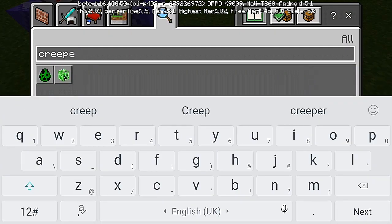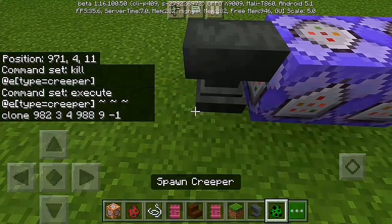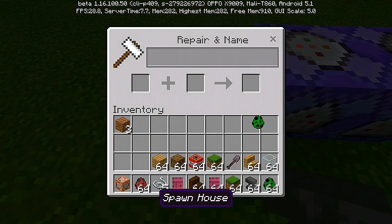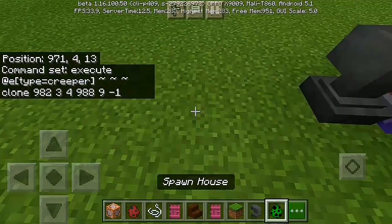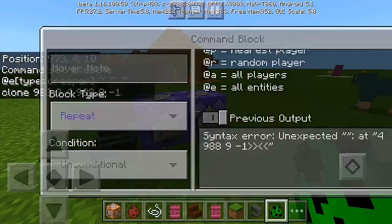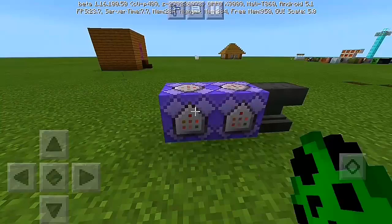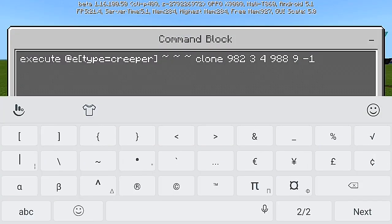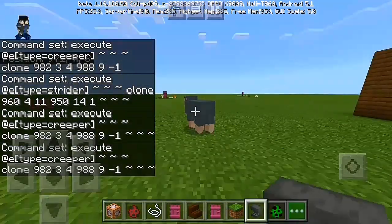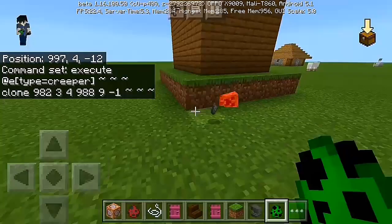We get the creeper egg and now with the anvil we need to name the egg — this is very important. You have to name the egg 'Spawn House.' Here we go, we're done naming the egg without breaking it. Let's double-check our commands. We still haven't finished the first command — we need three more tildes: tilde tilde tilde, then close and open again with the target selector.